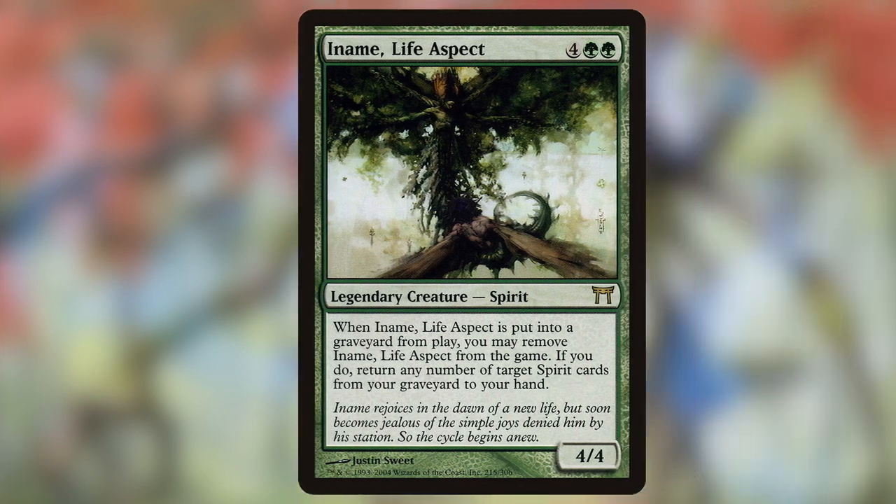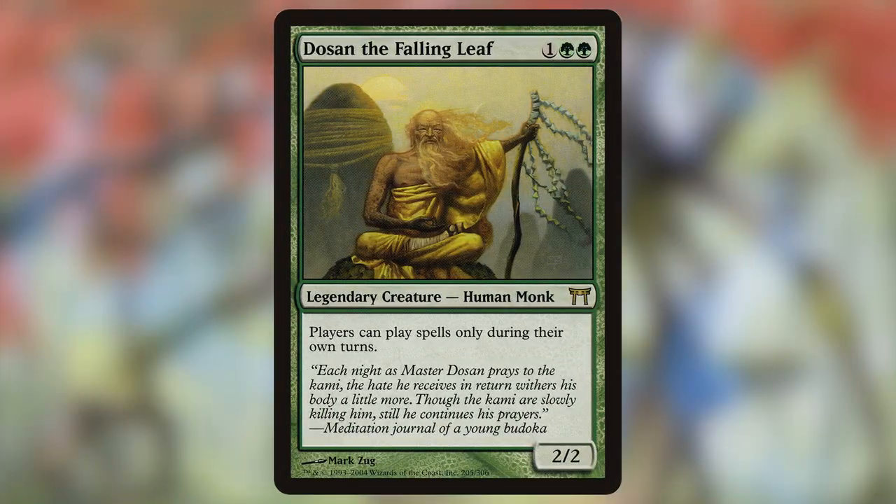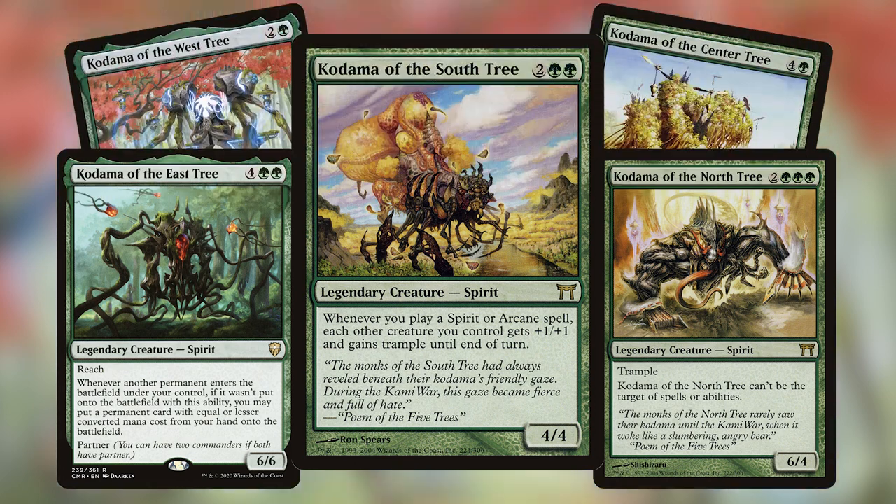That brings me to one of my favorite cycles in Magic: the Kodama cycle from the Kamigawa sets. It's one of the only cycles in Magic where the cards get progressively better as they come out, as if they are learning how to make a better green commander as we go along.